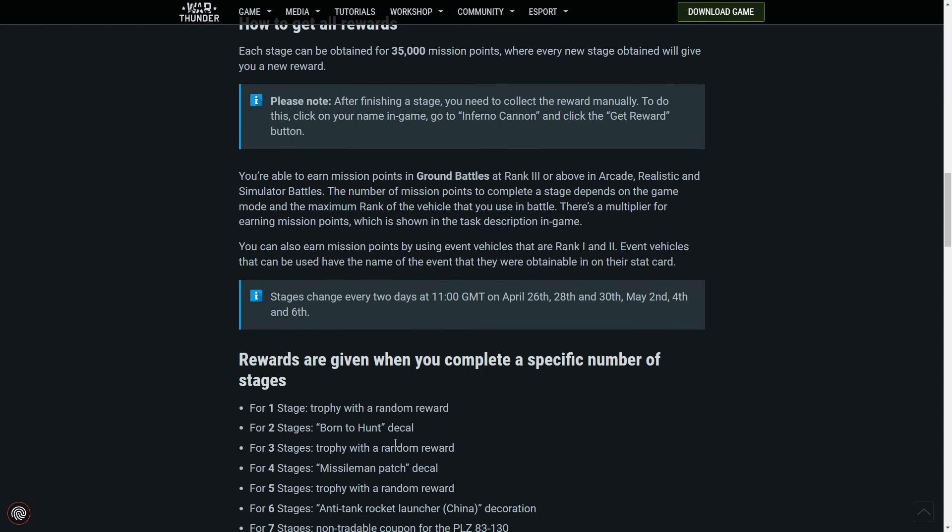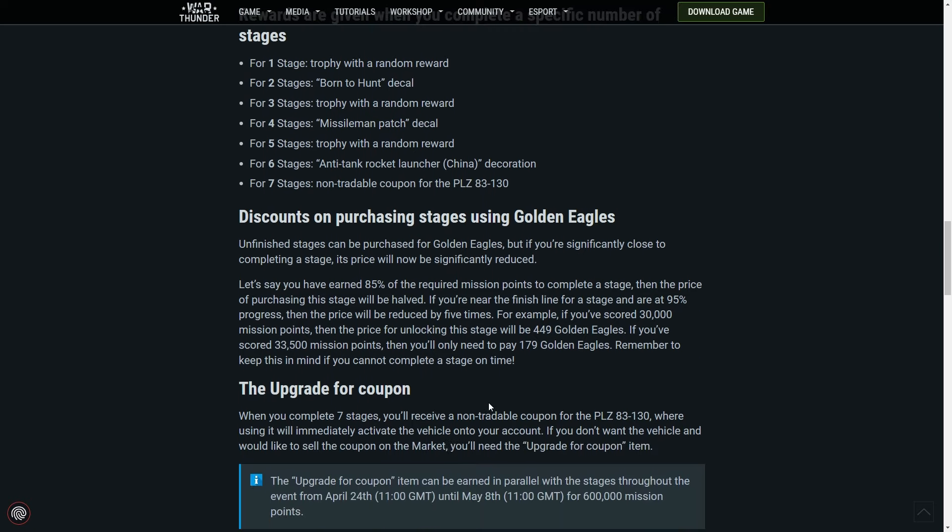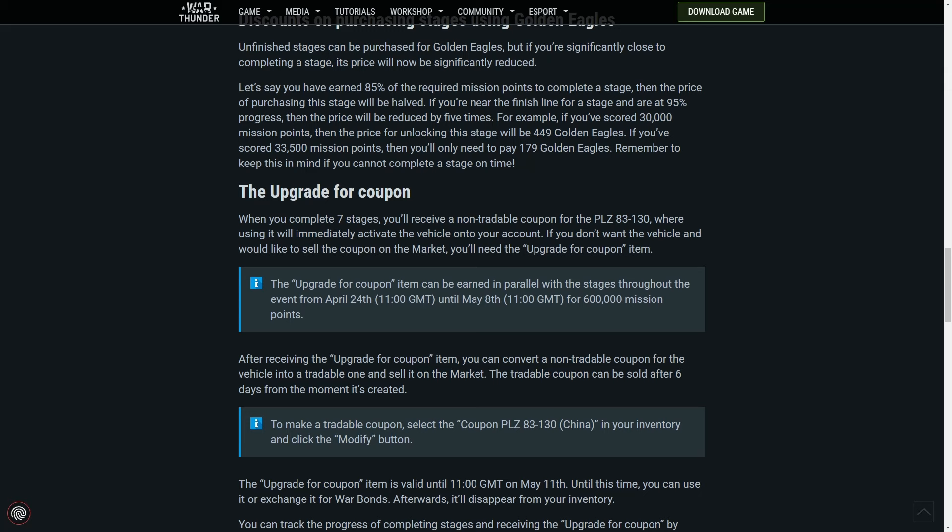To be honest, it's kind of a dud, this one. It's not too exciting, really — unless you're a hardcore Chinese main, which not many people are. You can, of course, purchase some of the stages, and that price will decrease the further the amount of progress you have in. If you complete all 7, you'll get a non-tradable coupon for the PLZ83-130.